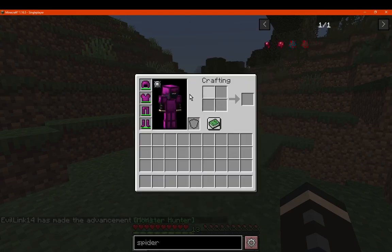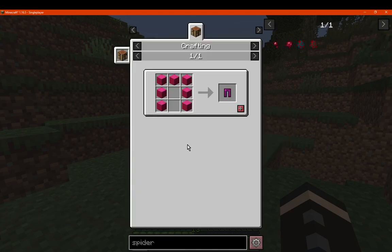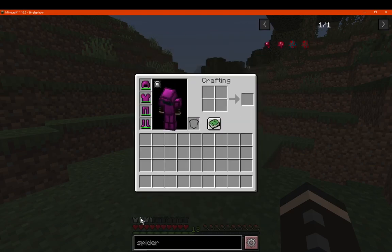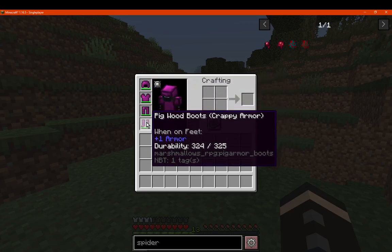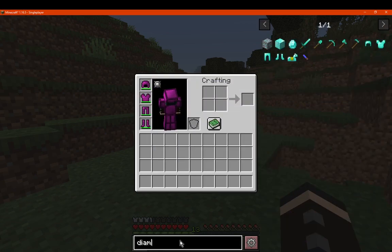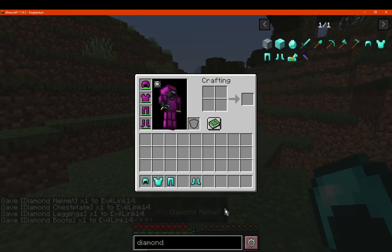And you've got the pig wood, which is just the pig blocks made into armor. As you can see, it doesn't have much in armor points of protection. Otherwise it has probably in between diamond and iron.